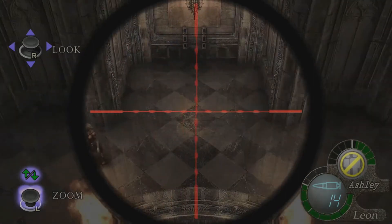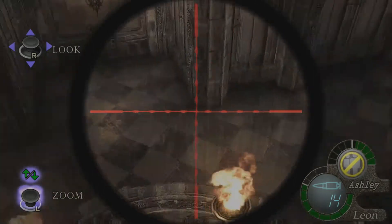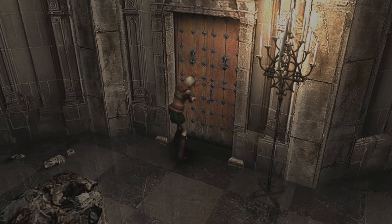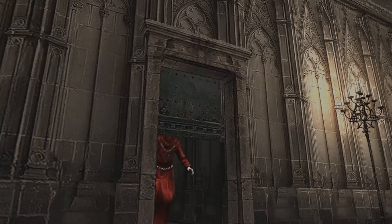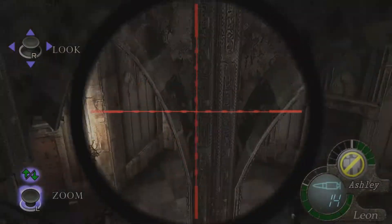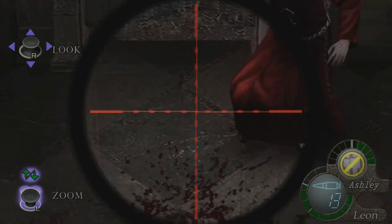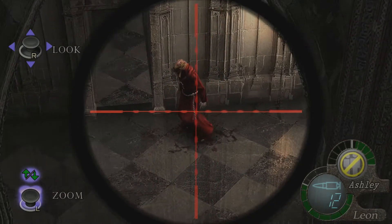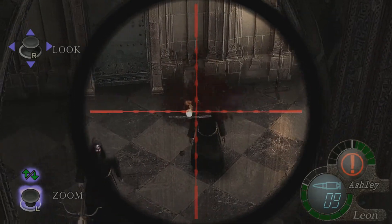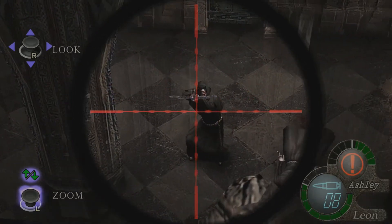Luckily I have the Simba Auto Rifle, and this thing does just massive amounts of damage, so it's really nice to have. I think Ashley runs to that door twice, so we have to deal with the first wave of guys — about three or so. Then there are these red guys, and these ones are a pain because they take about three shots to kill with the Simba Auto.